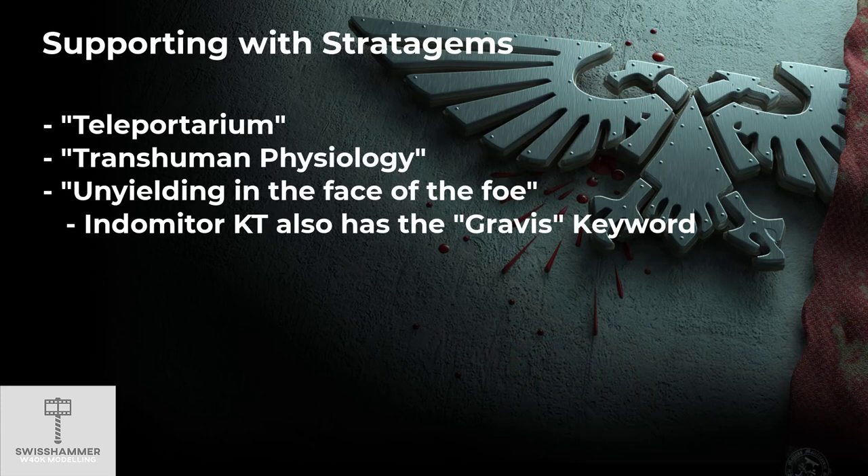Moving on to Stratagems. There is the ever-popular Teleportarium, which brings them even closer to Terminators with their built-in Teleport Strike ability — a stratagem unique to the Deathwatch. There are of course a few more popular stratagems from the Space Marine Codex that work well with Aggressors, such as Transhuman Physiology, which will only cost 1 CP for a unit size of 5 or less. Another one is Unyielding in the Face of the Foe, which is available to Gravis Armor units — this also includes the Indomitor Kill Team.